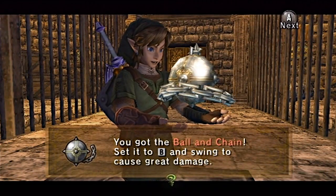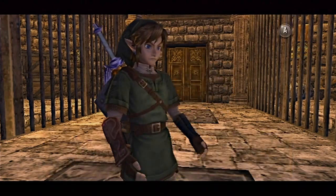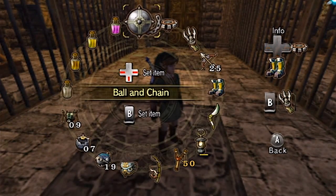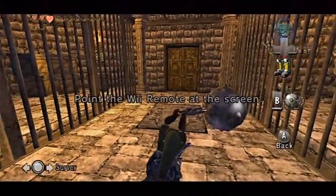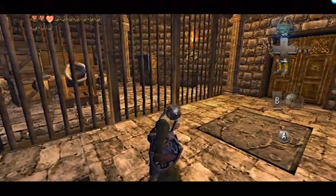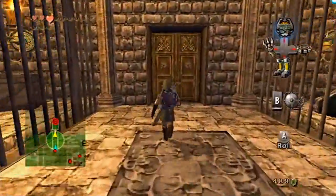There you go — that's the ball and chain, everybody. Believe it or not, you don't get it in a fancy chest. This is the item of the dungeon; after you defeat the mini-boss, you get it. Now we have it. You go ahead and spin it like him and throw it like him. I guess Link already learned how to use his moves from the mini-boss.